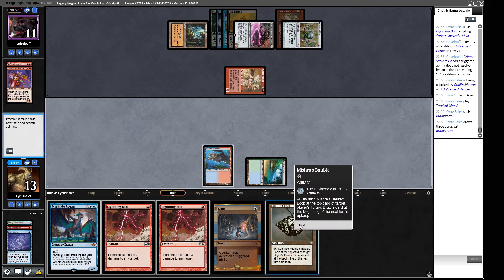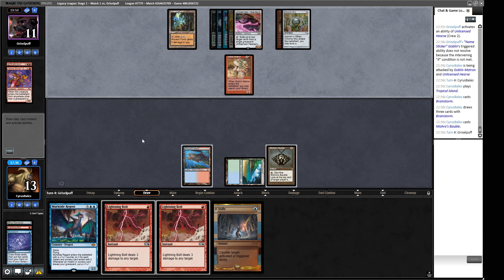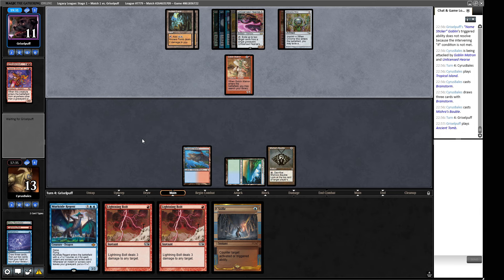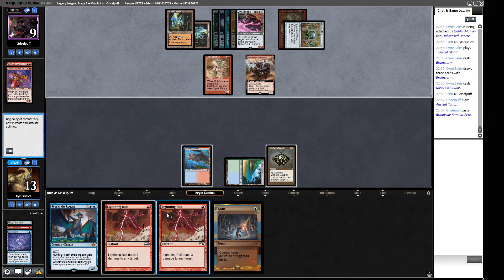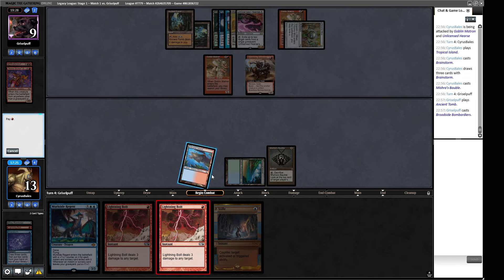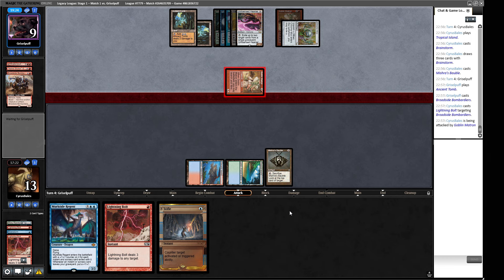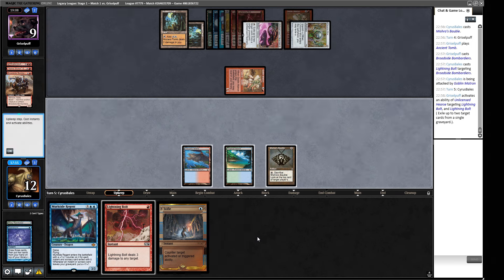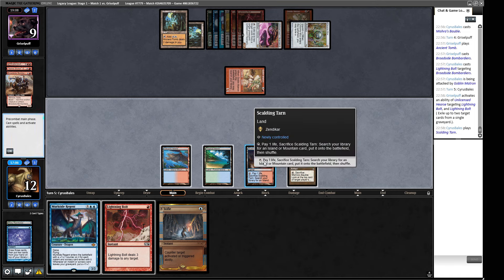The plan is to not Bauble yet and load up our graveyard in one go, maybe get a Murktide going — so bolt, fetch, Bauble, that's three cards. They might have Pyroblast as well. If we bolt they'll crew the Hearse and if it gets active then we get to make our Murktide next turn — but they Hearse us, so we can't Murktide. They're taking the Bolts in case we have something like Mystic Sanctuary. The top card of our library is another Murktide.